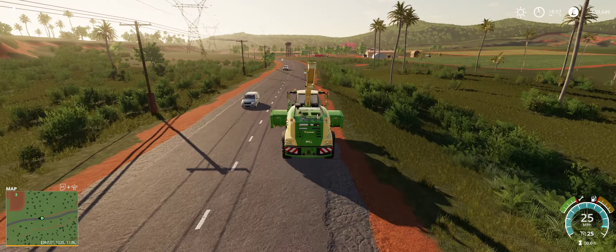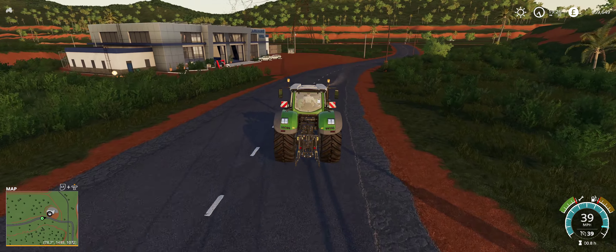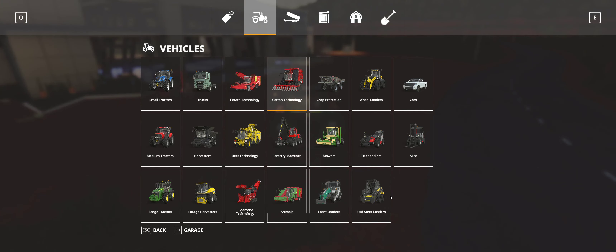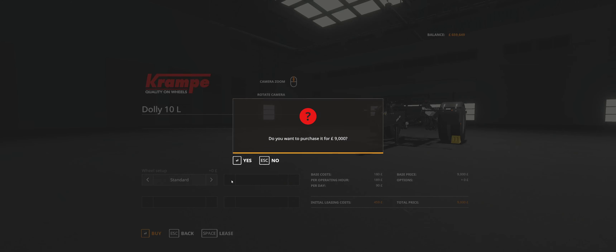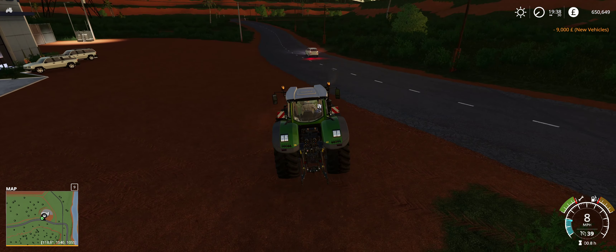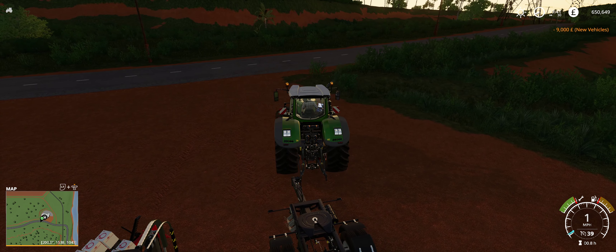I'm just hoping the dolly pitches onto it — if not it might be a little bit of a pain. I might need to buy another trailer. Let's just get a dolly for now because we'll probably need it for the future anyway. It's a little pricey but okay. We're down to 650,000 now; to be fair we have replaced pretty much all of our equipment when it comes to moving farms.